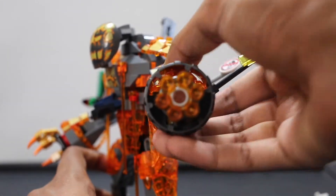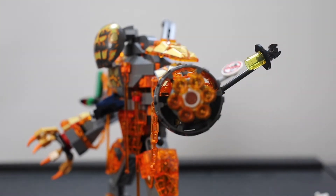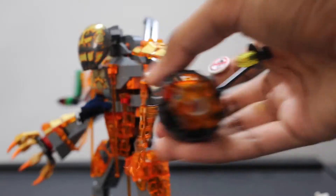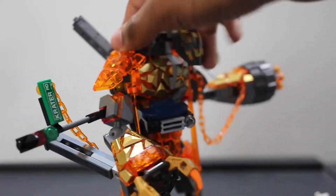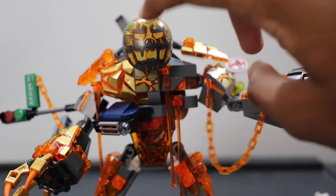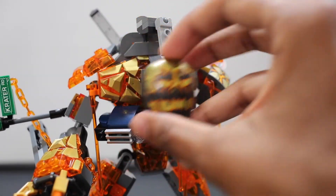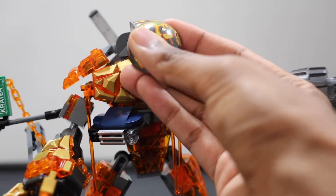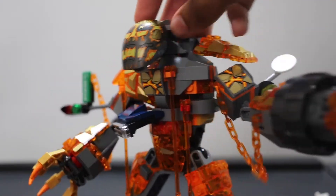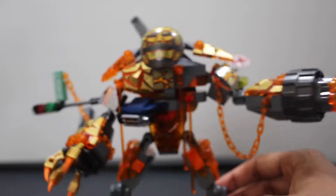The other hand is a six-stud shooter — I haven't seen these in a while. The last time I saw one was probably in the Bionicle line. As for stickers, there are about five or six, which is enough for a set this size. And this is actually a printed shoulder pad piece, not a sticker, which is really awesome — they captured that detail really nicely.